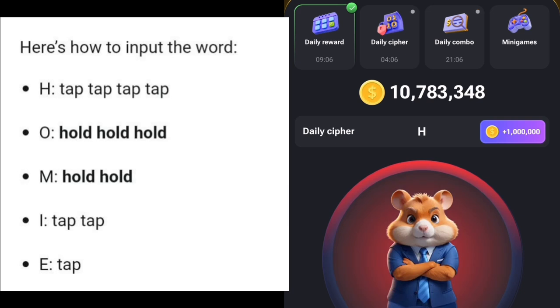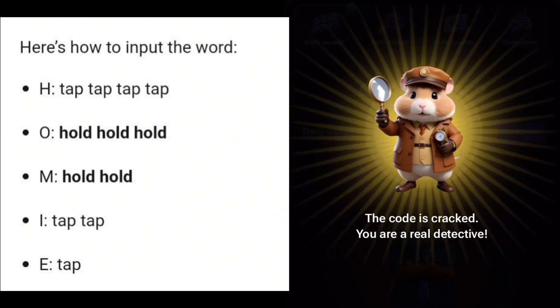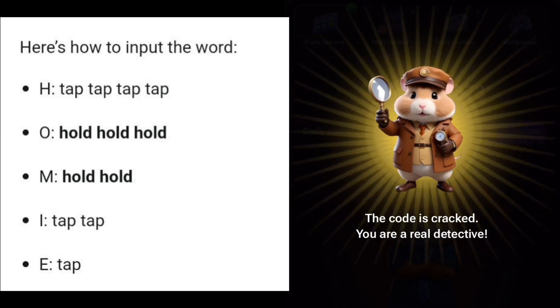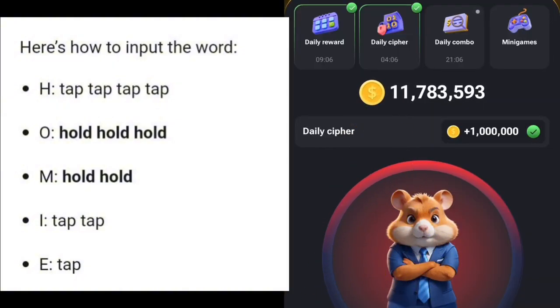Next is O, which is three dashes — one, two, three. Then M, which is two dashes. Then I, which is two dots. Then E, which is just one single dot. We've completed the daily cipher and claimed our reward of one million Hamster Combat coins, which has reflected on screen.